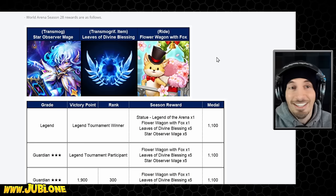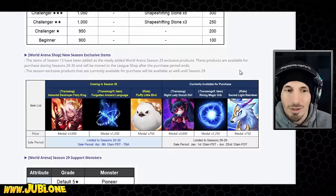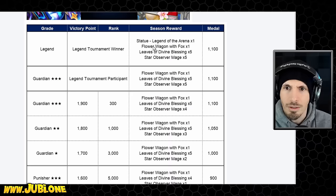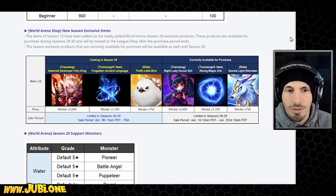Even though it doesn't actually impact anything. We have the Leaves of Divine Blessing — that's going to be nice until it winds up being in the wrong orientation on the monster. I believe the season items are the same as last season, if I recall correctly. And we have the fairy king transmog coming to the RTA shop, so if you missed out on getting the rank for that before, you can get it now.